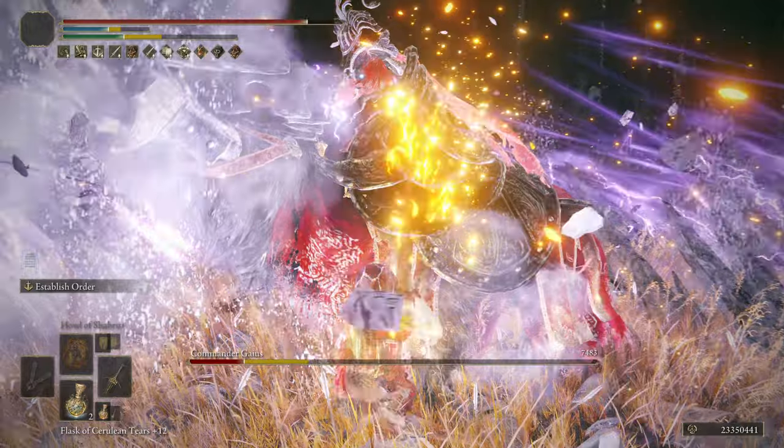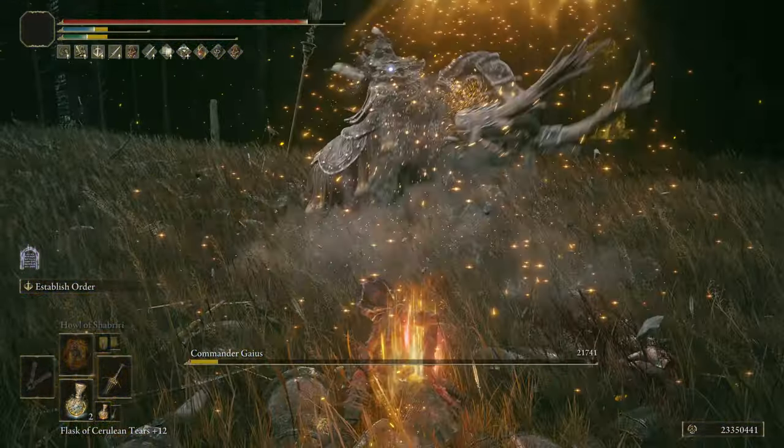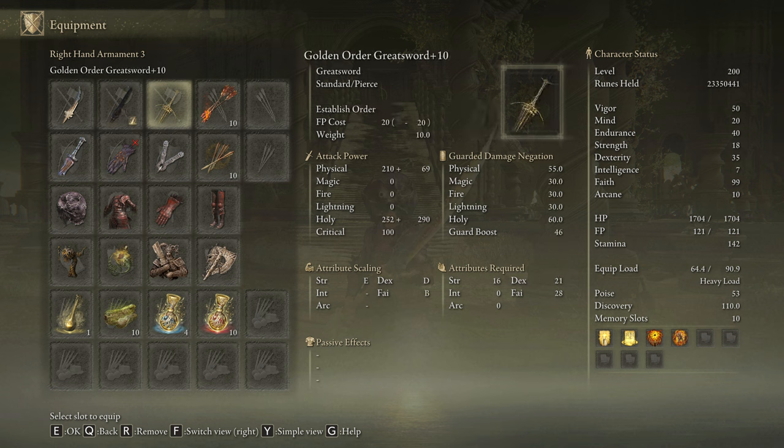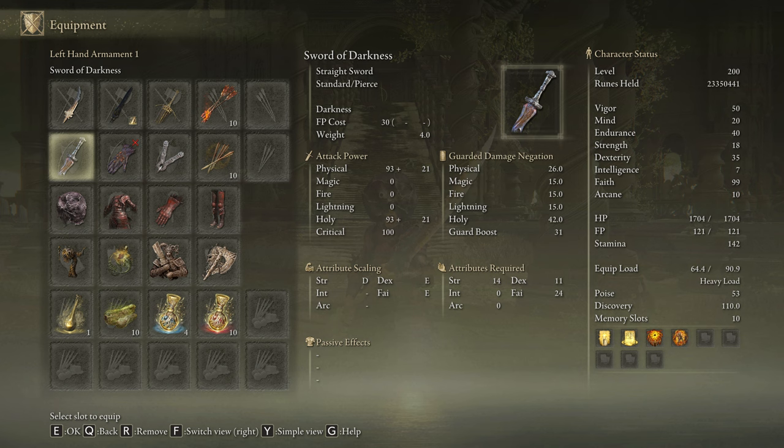For this build I chose a few weapons I could easily trust my life to. We can use the Euphoria on plus 10 or the Blacksteel Twinblade on plus 25 with the Royal Knight's Resolve Ash of War on the Sacred Affinity, or we can also use the Golden Order Greatsword on plus 10. This is a very strong holy damage weapon but very underrated because in the base game it's not that good. We are going to use the Sword of Darkness because the Darkness skill will increase the holy damage we deal by 20% — what it actually does is reduce the holy damage negation of your enemies by 20%, therefore you will be dealing 20% more holy damage.